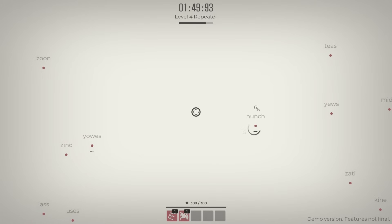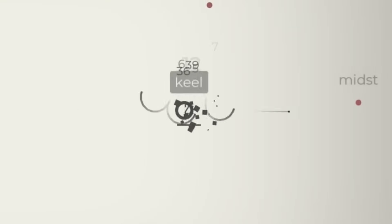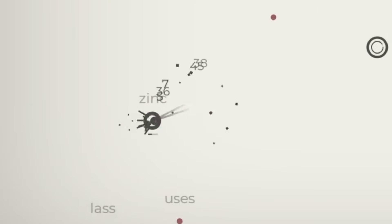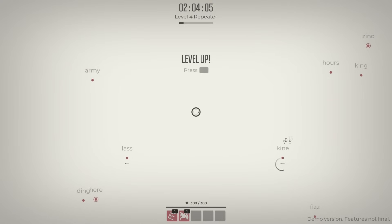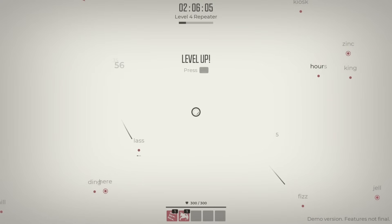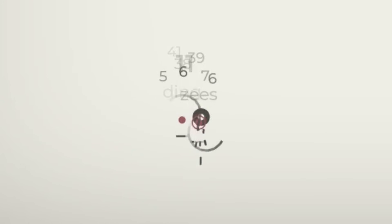Let's get hunch, use, yowz — more made-up words — and zune. So many made-up words here. At least there's army and hours and king which are normal. But some of the words double up on each other so they're a bit hard to read.